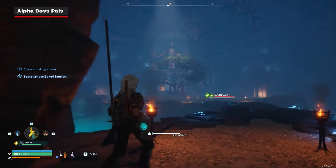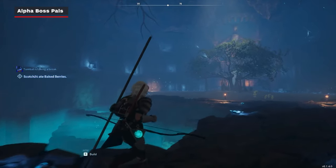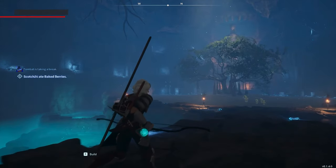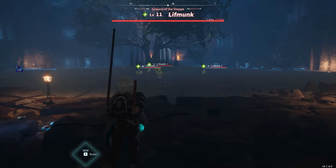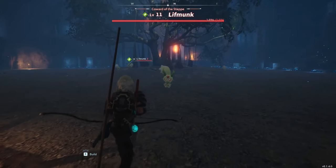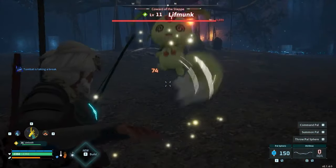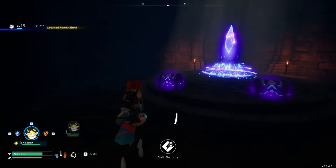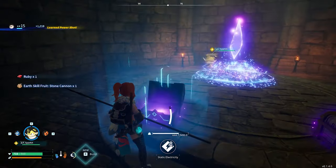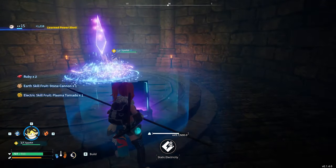If you enter a large room with a gigantic tree at its centre, then that means you've found the boss. The types of pals that you'll find here seem to be randomly selected from a pool of more ordinary pals from the region where the cave is located, so coming here is a great way to catch alpha boss versions of ordinary pals. Once you defeat the boss pal, you can proceed behind the tree to the final room where two chests will be waiting for you, containing rewards not usually found out in the open world.